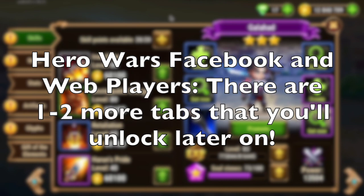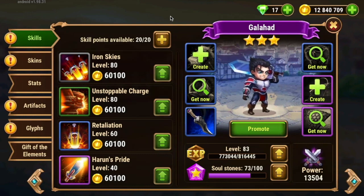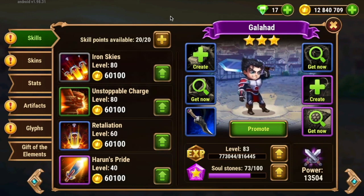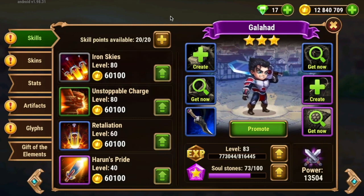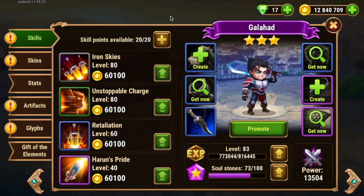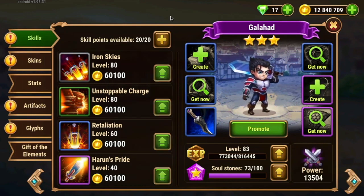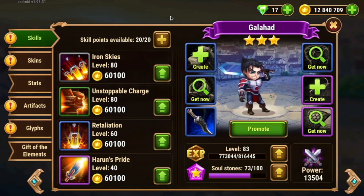We've got Hero Galahad here on the Hero Screen. There's a lot of stuff happening, and you will not have access to all of this from the start — things open and unlock as you level up. I wanted to start with this main screen because leveling up your heroes is the bulk of your game. The absolute most important thing you need to keep in mind: it is all about resource management. There are several things here — skins, artifacts, glyphs, and gift of the elements — they all need to be leveled up. Do not waste resources leveling up things on heroes that you don't plan to use long-term. There's a very finite amount of resources in this game, especially with skins, artifacts, and gift of the elements. Be very careful because you can't go backwards — you can't unlevel things.